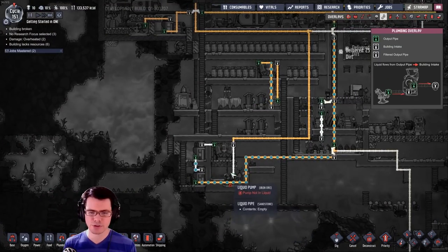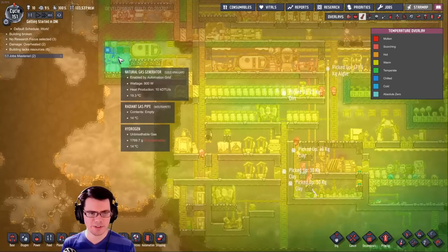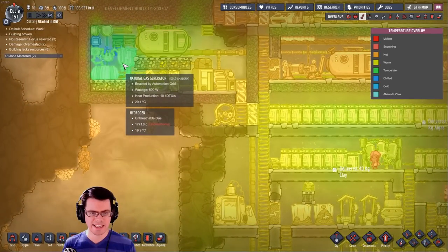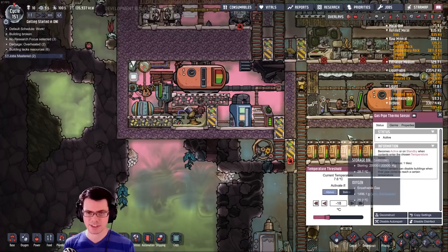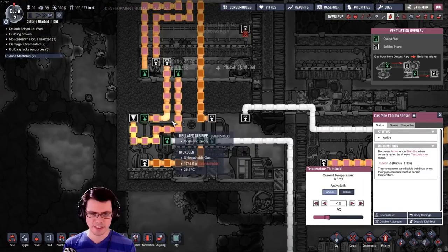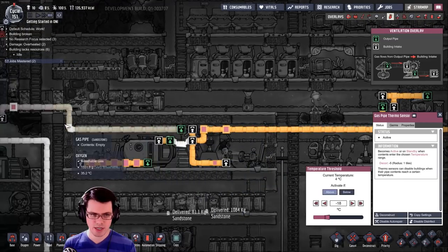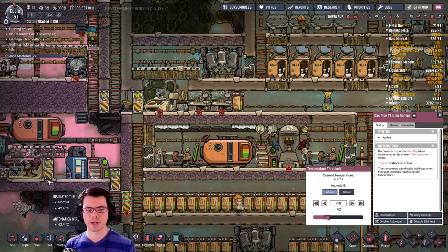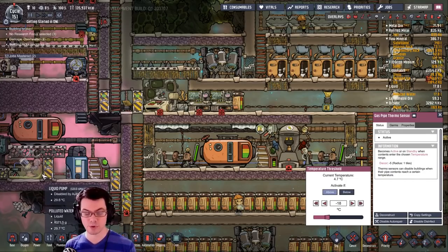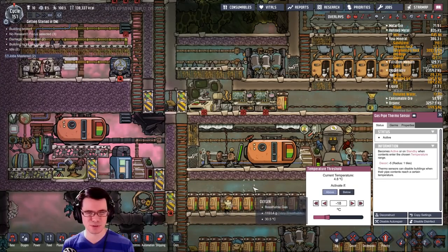Inside of here we should see that things are getting nice and cold — it's at 18 degrees Celsius. You can see the hydrogen is just ripping around. We're increasing the amount of hydrogen here so that polluted oxygen stays down there — it may not even off-gas at that pressure if it's not in a bottle.